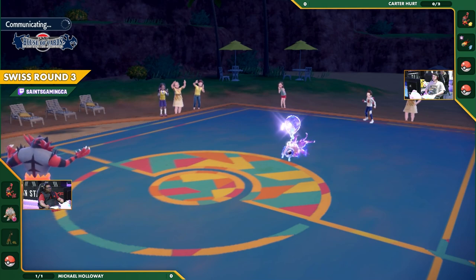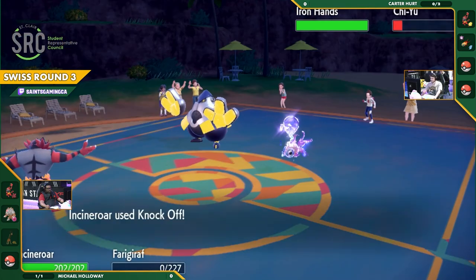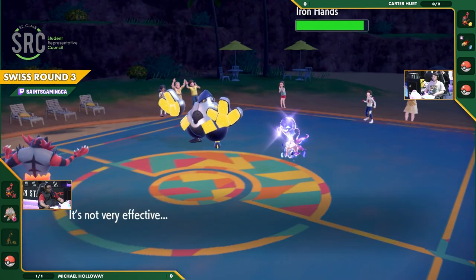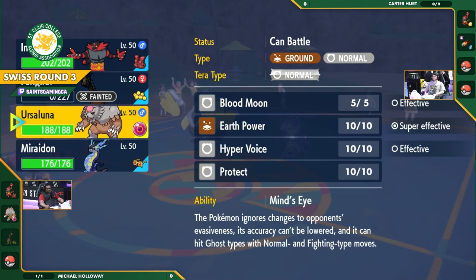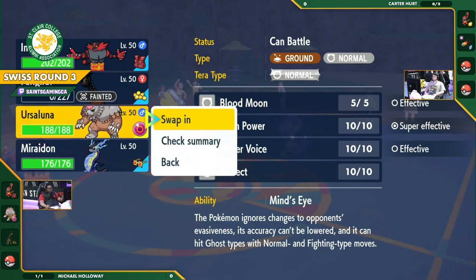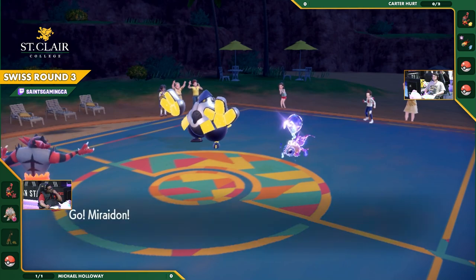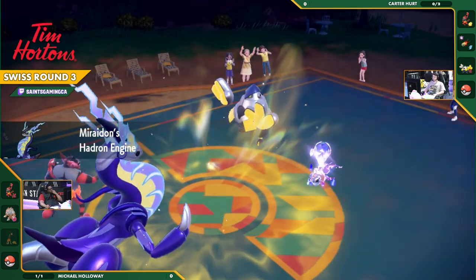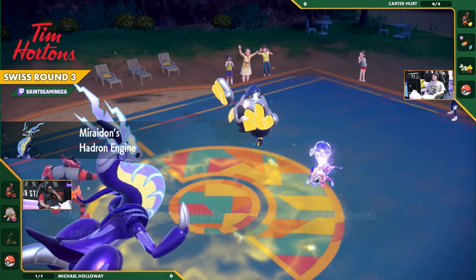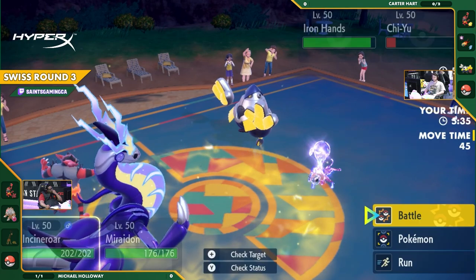Looking over at what Michael has — still has that Ursaluna Bloodmoon in his back pocket, but I think we all know it's most likely going to be his restricted. We're actually going to see the Iron Hands come out to play, immediately getting the Knockoff and losing that Assault Vest. This is going to be brutal for that Iron Hands — losing the Assault Vest and all that Special Defense versus either the Ursaluna or the Miraidon could be absolutely devastating.